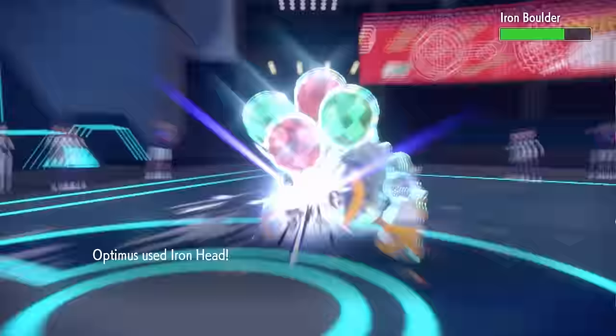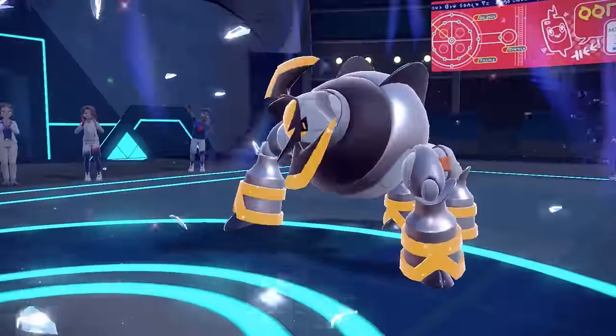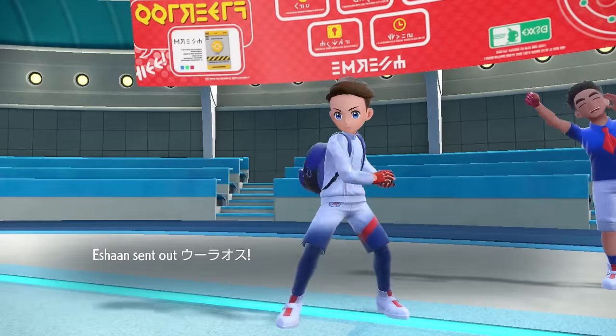They don't want the super effective hit. Luckily for us, it's just Tera Flying to dodge Ground moves. However, an Iron Head is just barely enough to knock it out, and Revivroom is just out here making necks spin. Taking care of two of the Paradox Pokemon, we're still in a fantastic spot, but there's still some work to be done.